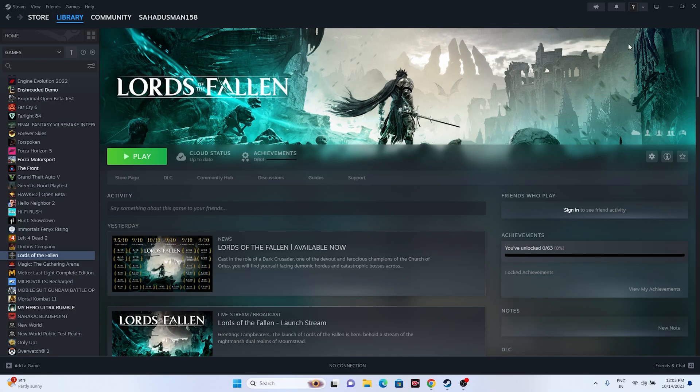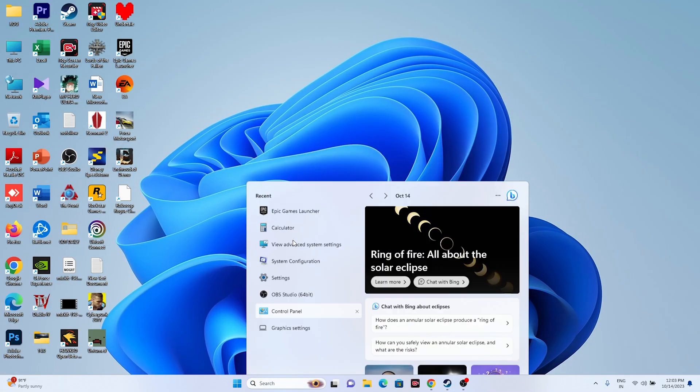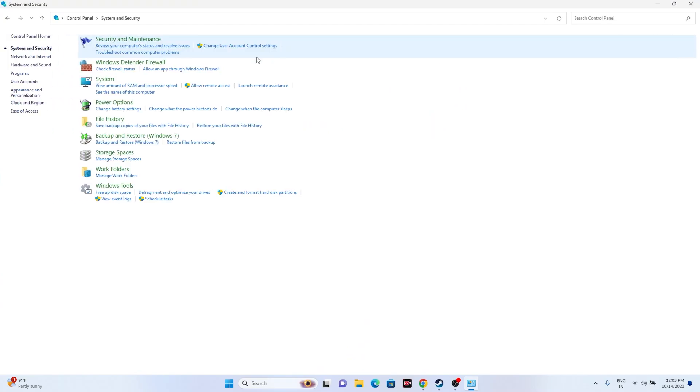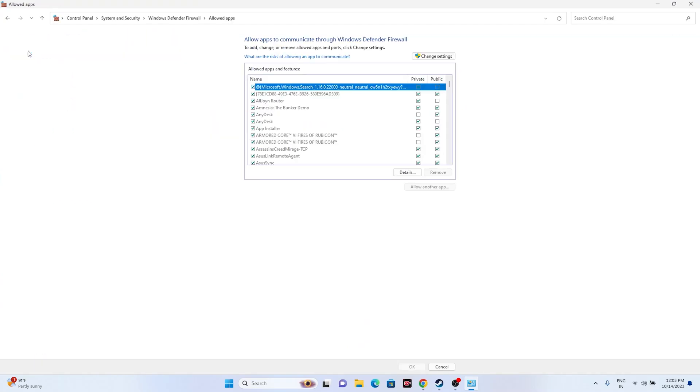You should also allow the game through Windows Security. Go to Control Panel, then System and Security, then Windows Defender Firewall, then 'Allow an app or feature through Windows Defender Firewall'. Scroll down, find the game, and make sure both Private and Public checkboxes are marked — this is very important.